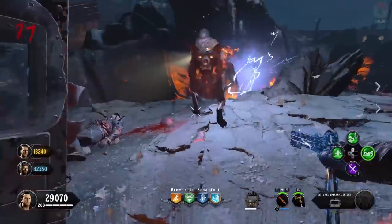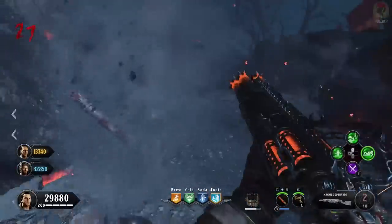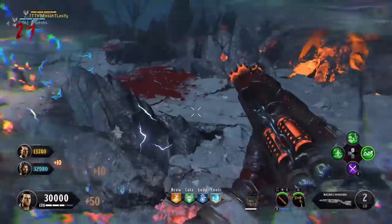Just put your name in there and see if you can get some teammates, as I do advise you to do this easter egg in two or more players. Solo is going to be one of the most impossible zombies easter eggs to complete so I definitely don't recommend it.